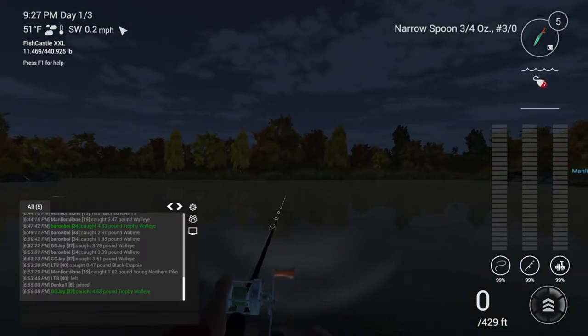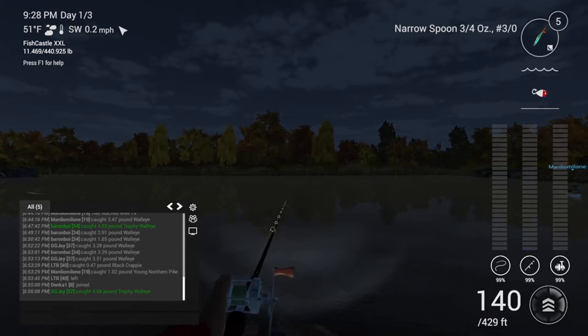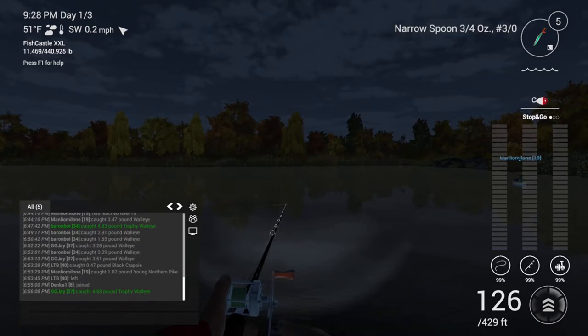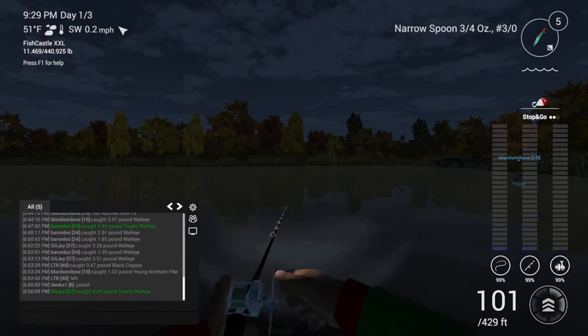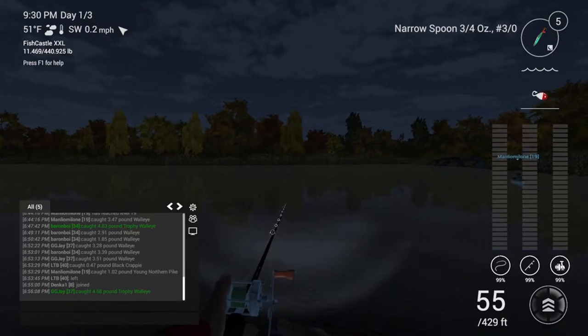Put it straight back out. I'll show you the depth — just underneath where it says narrow spoon, three-quarter ounce, that is where I start reeling in. When it gets down to three-quarter of the way — stop and go is all I do. One, two, three — let it drop. One, two, three — let it drop. Just like that, nothing fancy. Stop and go seems to be one of the best methods here on Emerald Lake for walleye that I've found.